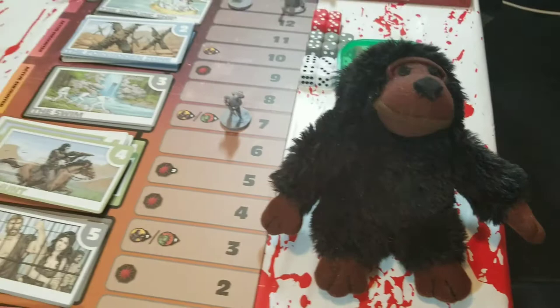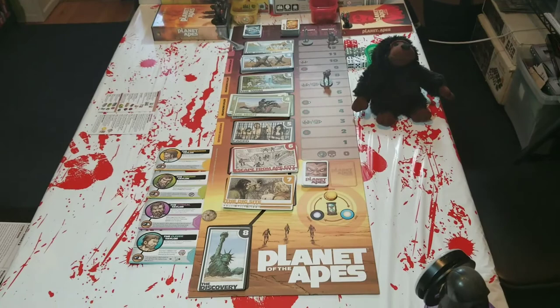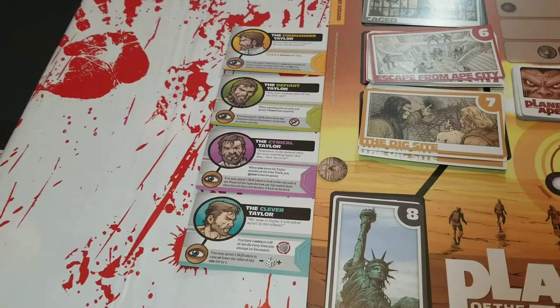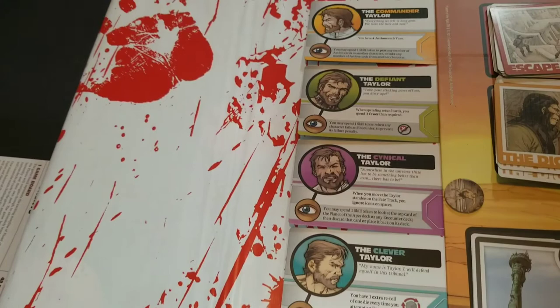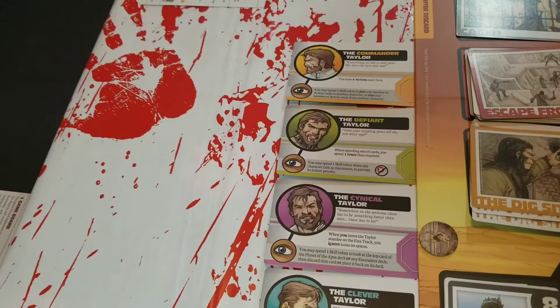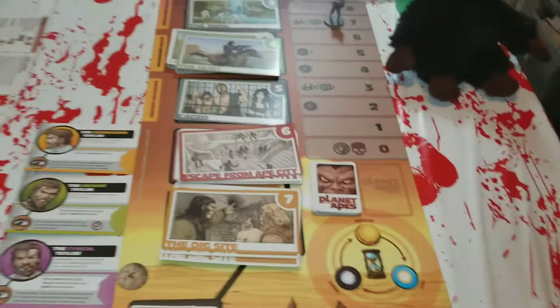That is the way the board is going to look at setup. I just have the Taylor cards set up here since I'm planning a one-player run-through. I'd set the skill cards off to the side so I can differentiate whose skill cards are whose, because it actually takes an action to give a skill card to someone. But we'll get to actions in the next segment — the gameplay section — where this board all comes together.